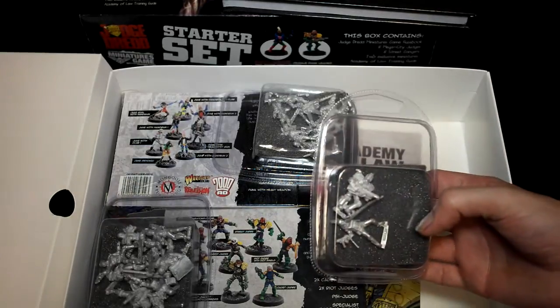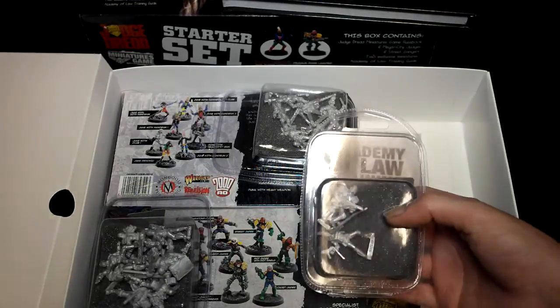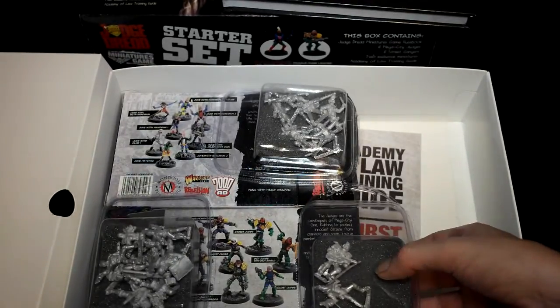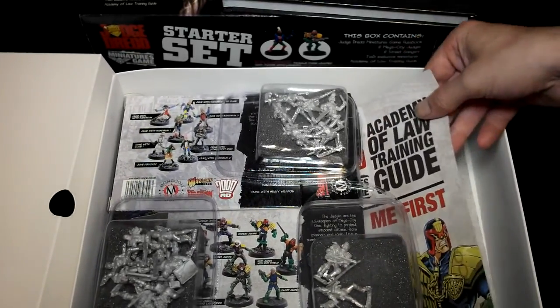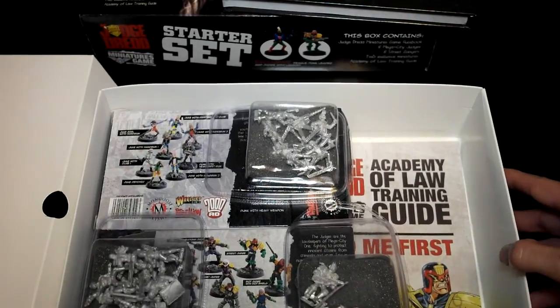Just for this box only, you get a street gang member and a judge with a heavy weapon — a shotgun — which basically finishes the box off. Here is the Academy of Law book. That is the overall contents of the box.